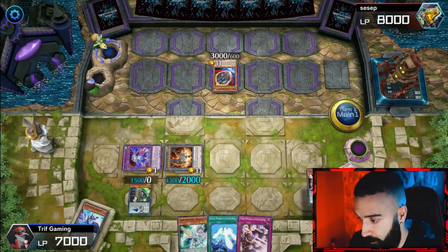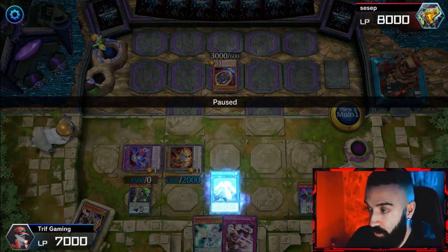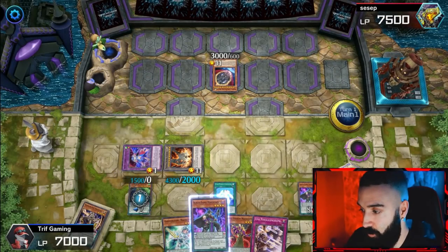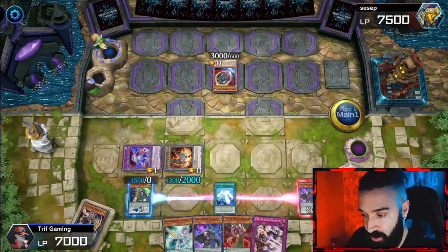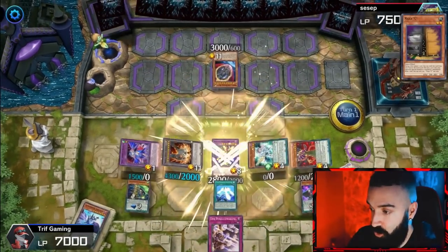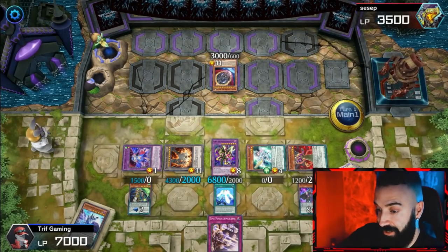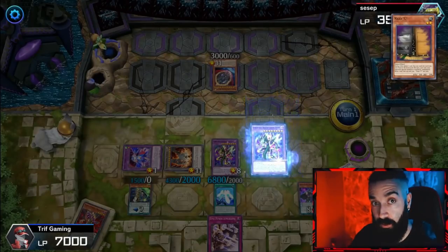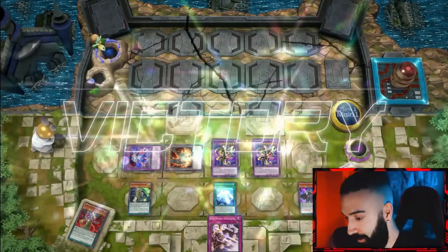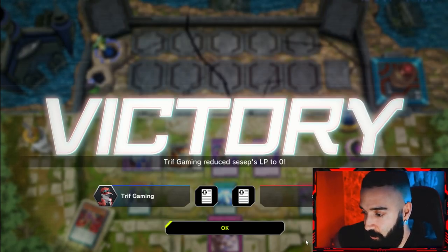At this point I activate Star Pendulum Graph and search a Dark monster. We still have no toggle from Valor or Imprim, and we already have Nightingale on field — so the only cards that can save him now are two Valors, and he only has two draws to do it. I activate Starving Venom and burn for 4,000. I get no response. One last draw — does he have the Valor? No. FTK — 8k to the dome under Maxi and Nibiru. It really is just not enough.